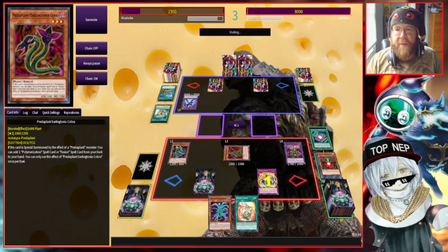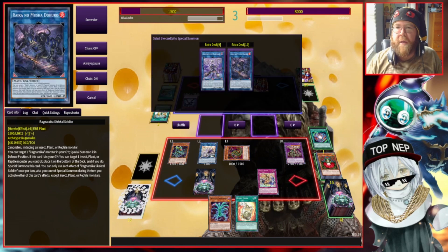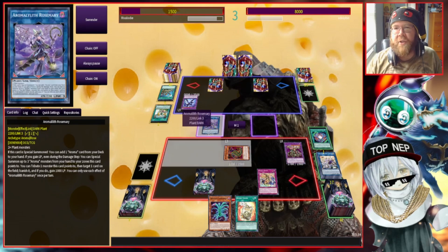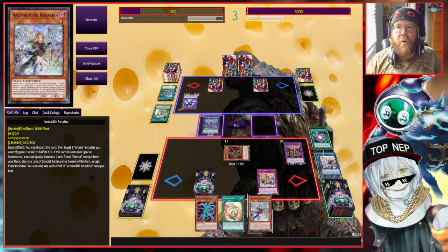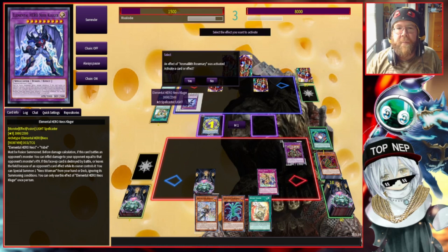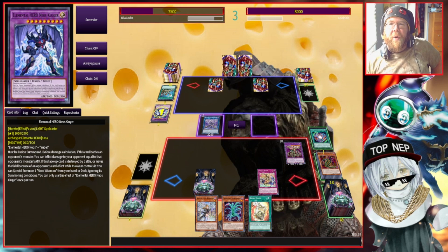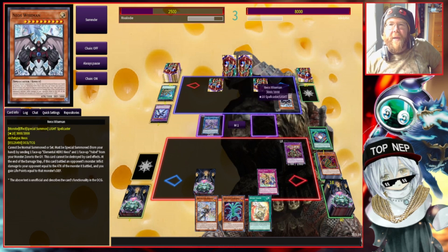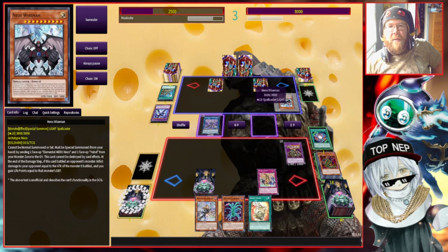We're going to revive Jasmine, then I can make Aroma Lilith Rosemary — she's my sort of boss monster. When she's summoned I get to add any Aroma monster I want, so I'll get Rosalina to get more life points back. We'll use Rosemary's effect and tribute off Cobra to banish Kluger — and we'll hope that helps. I gain a thousand and could summon Rosalina but I'll choose not to. My opponent will summon Wise Guy from the deck — another 3K beat stick. It can't be destroyed by card effects either.